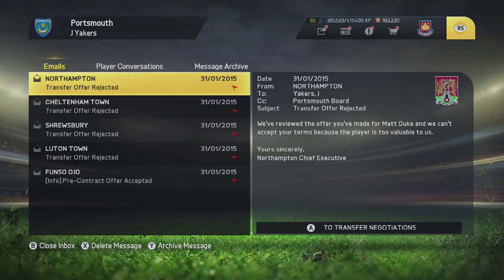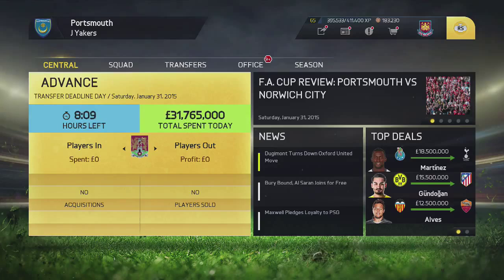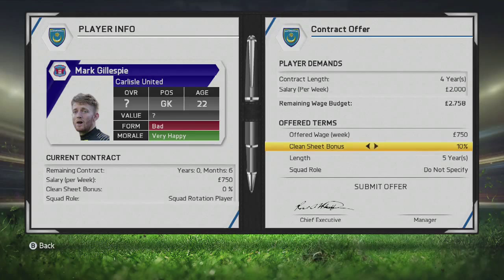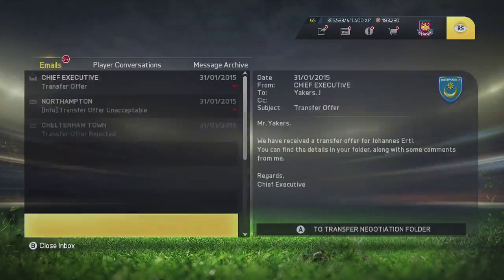We've got a lot of emails here and hopefully one of them contains some good news - and it does! We have had a transfer offer accepted for Mark Gillespie, the goalkeeper. We are trying to sign a goalkeeper, remember, and this would be great news if we can sign this guy. We will give him a contract and hope that he accepts it. That was very lucky because all of the other transfer offers were rejected by every single club.